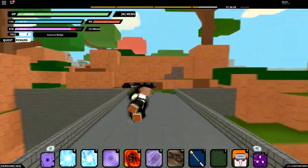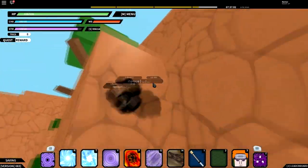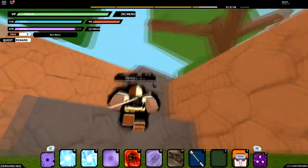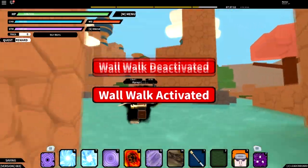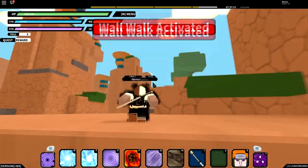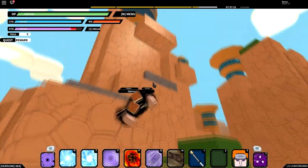Once you're at the big gray bridge, you're just going to want to cross it and then you'll kind of see the Cloud Village. Once you're in the Cloud Village — there's many large towers and a lot of water.